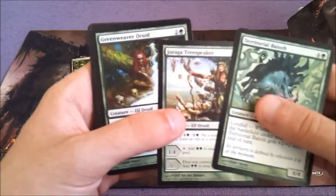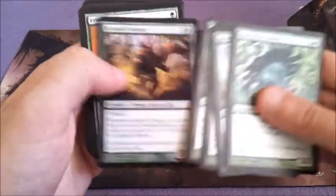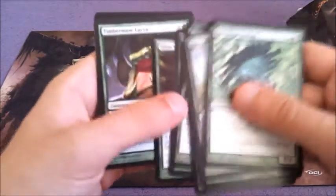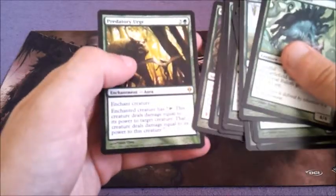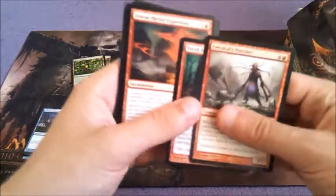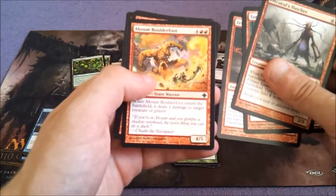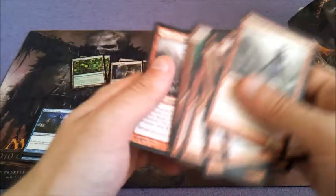We've got Turntimber Basilisk, Turagos Tree Speaker, Green River Druid, Zendaka Farguide, Grey Pelt Hunter, Primal Bellow, Grazing Gladehart, Arbor Elf, Timber Lava, another Arbor Elf, Leatherback Baloth, Grove Spasm, Predator Urge. Going with red — we didn't get much. We've got Emeria's Hatcher, Torch Slinger, the Zektar Shrine Expedition. Boulderfoot, Flame Slash, Forked Bolt, another Torch Slinger, another Emeria's Hatcher.